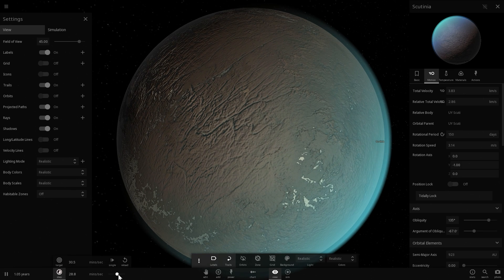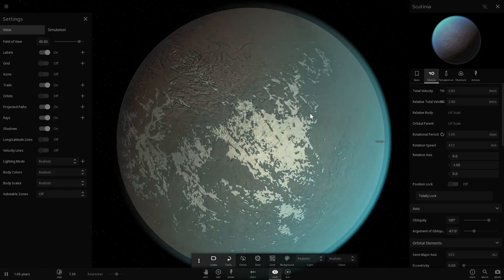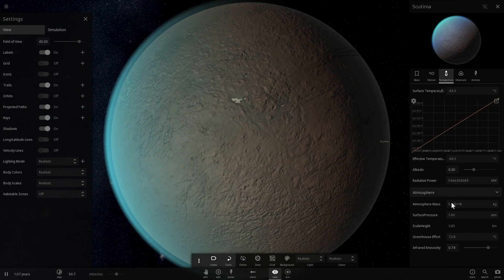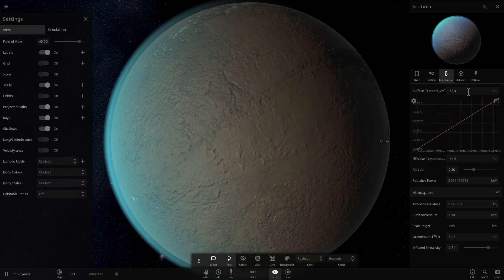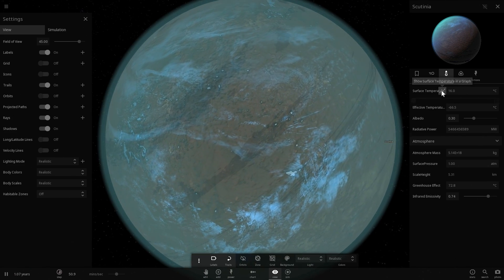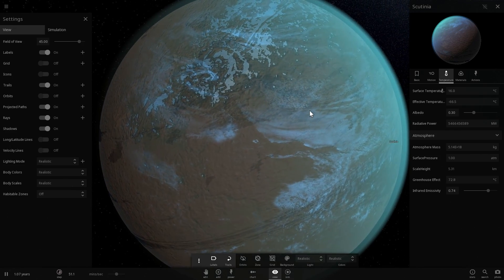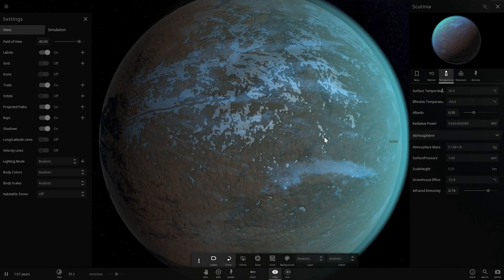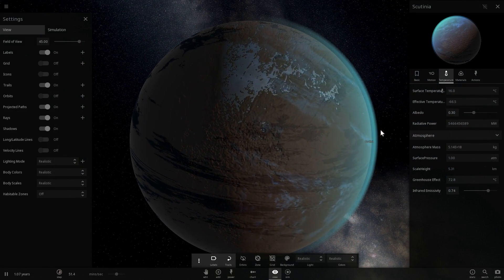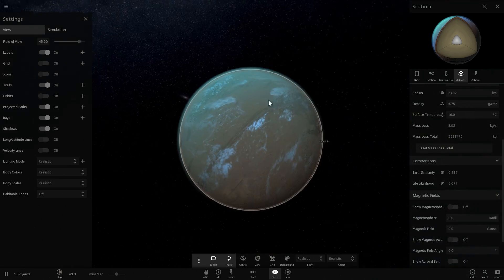Let's give it a one-day rotation as well. It looks like it's still a little too cold, so let's wait — its greenhouse effect is 73 degrees Celsius. Its stable temperature turns out to be approximately 16 degrees Celsius, which is very similar to Earth — maybe about a degree warmer. We'll have liquid oceans, brown fields of iron and other metals, and Earth-like clouds. It's currently 98% similar to Earth with about a 67% chance of life — awesome!